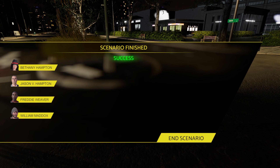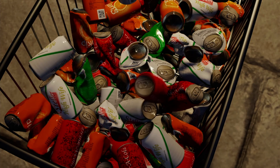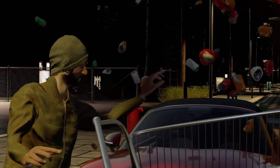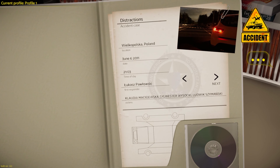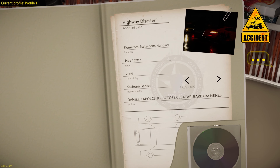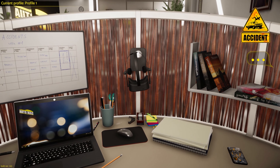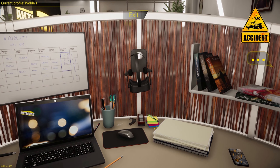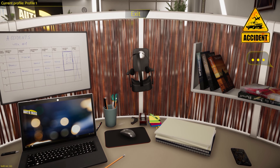Let's go ahead and end that scenario — another one completed. It looks like we have three more: a desert encounter, a distraction, and a highway disaster, which we'll look at at a different time. That's going to do it for this one, guys — hopefully you enjoyed it. Hit the like button, hit subscribe if you want to see more of this game, let me know in the comments, have a good rest of your day, and I'll catch you later — peace!